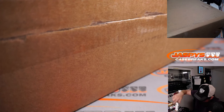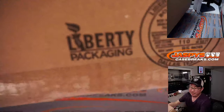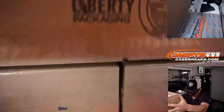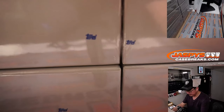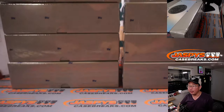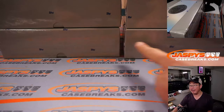Sort of an awkward size for my breaking table here. I can slide all these out — there we go, empty box. All right, so we're going to go by row right here. Top row will be one, second row two.